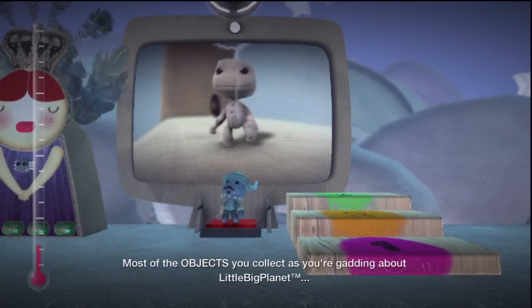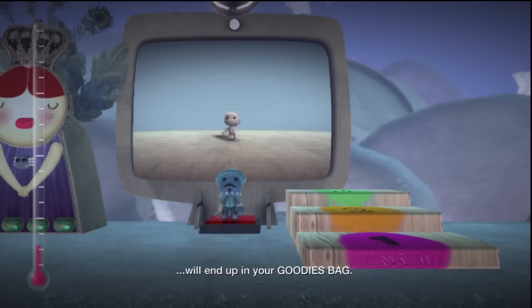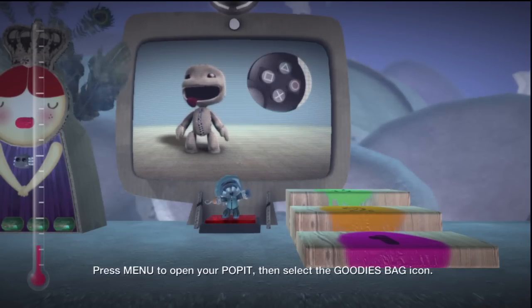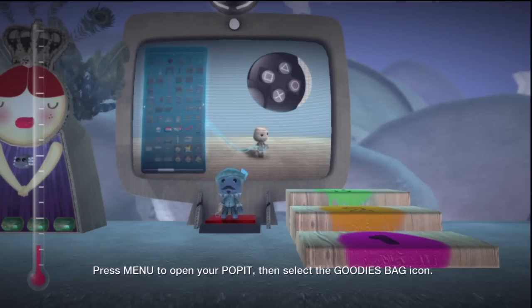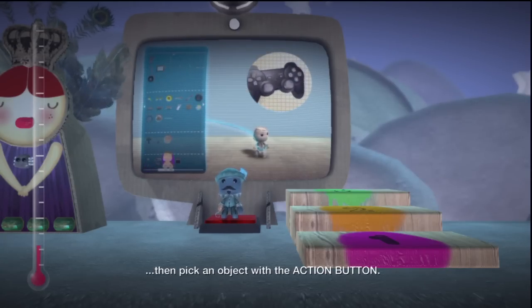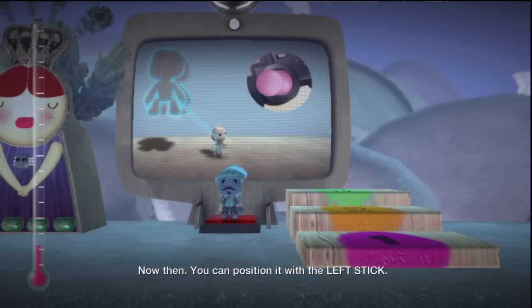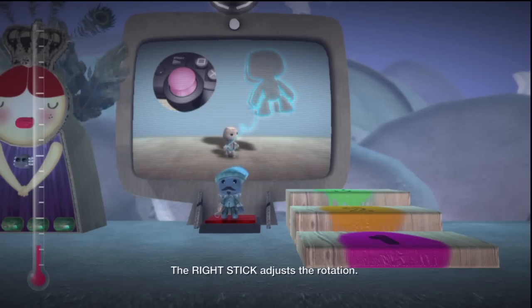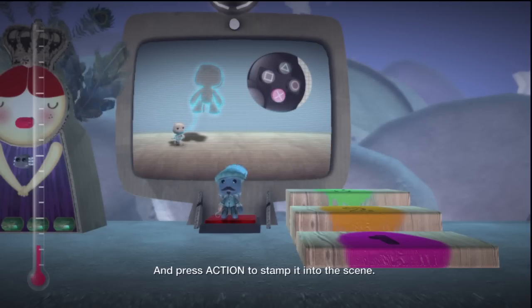Most of the objects you collect as you're gadding about LittleBigPlanet will end up in your goodies bag. And remember, you can only access your goodies bag when you're in Create Mode. Press Menu to open your pocket, then select the goodies bag icon. Peruse and survey with the left stick, then pick an object with the Action button. You can position it with the left stick, the right stick adjusts the rotation, the Shuffle buttons move it backwards and forwards, and press Action to stamp it into the scene.